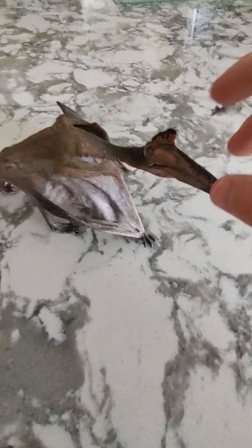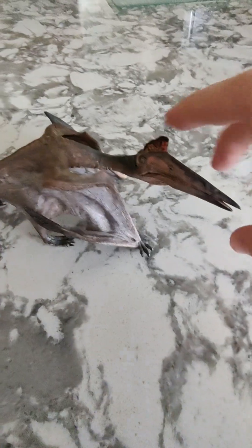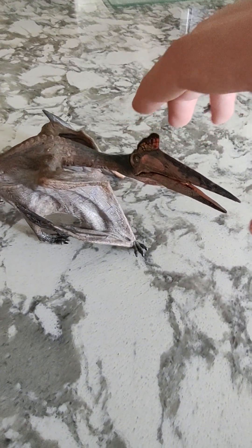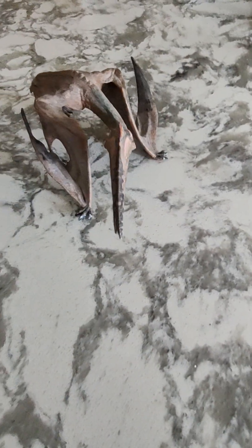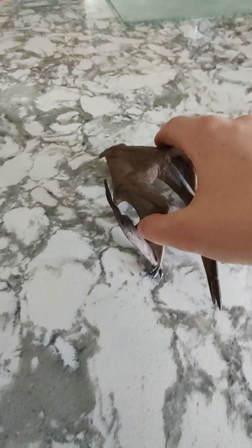Number 5 is the Quetzalcoatlus. The jaw articulation doesn't really work that well — it barely stays open — but I love the pose and the paint job. You can see all these veins in there, which is really cool. I feel like this one is kind of to scale with the big ones like the T-Rexes, and I always appreciate that.